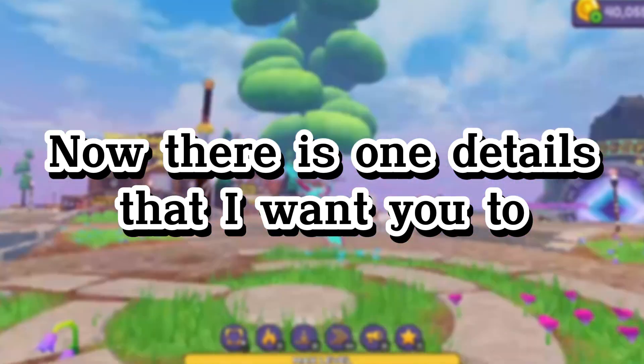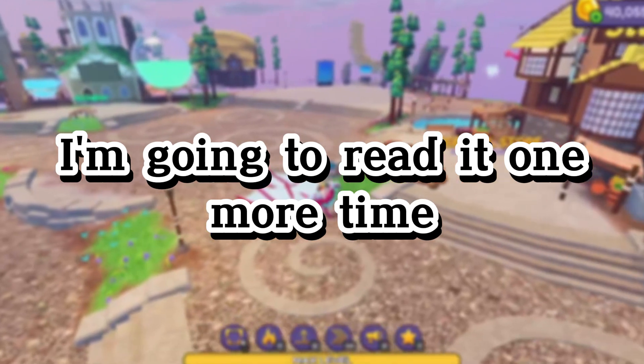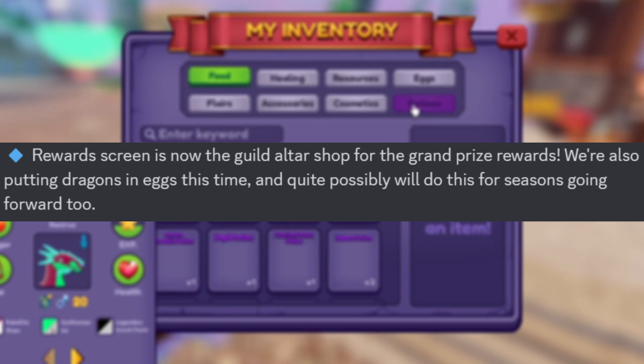Now there's one detail I want you to keep in mind. I'm going to read one more time from the developer note: the reward screen is now the Guild Altar Shop for the grand prize rewards. We're also putting dragons in eggs, and quite possibly will do this for seasons going forward too.